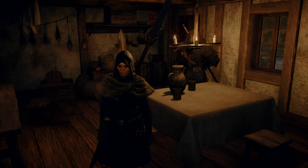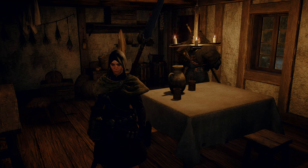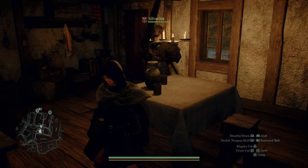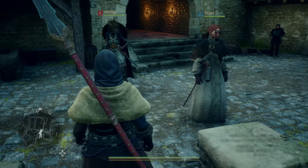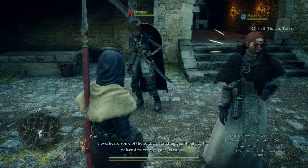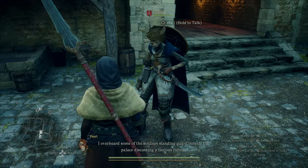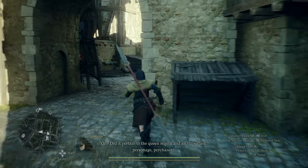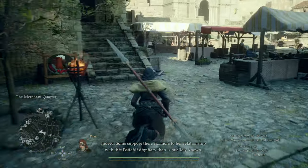Hey everyone, it's Blue Lizard Jello, and welcome back to Blue Plays Dragon's Dogma 2. We are here in the capital city of Vernworth. We just slept through the night, I did some inventory management, and we are going to set out for the day. It's a brand new day. These two just startled me — Pearl and Orange — and we may be saying goodbye to them, even though they are just so cool looking. Seriously, some of the coolest looking pawns we've seen so far.